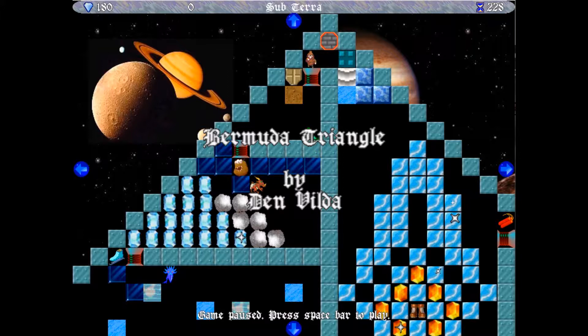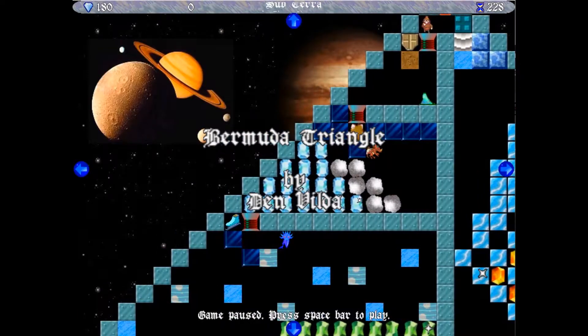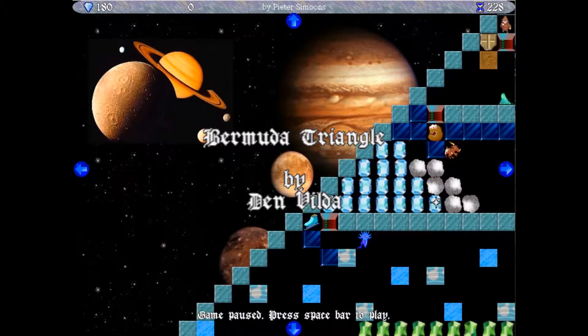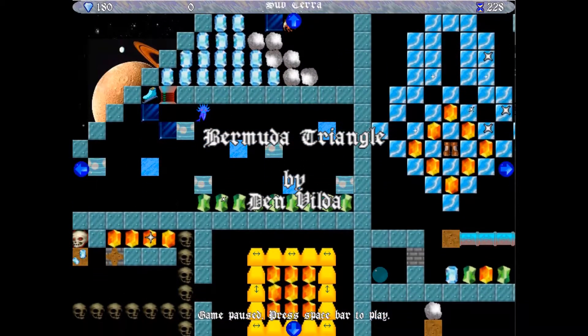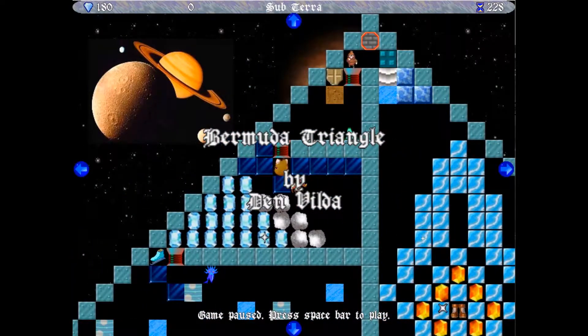Bermuda Triangle by Den Vilda. So, there's a bunch of rocks, gems, okay. Let's take a look at what's going on. There's gonna be a shield. We have to raise the Fire Drake and... Good God, that is some obvious photoshopping. If that was even photoshopped. I'm sorry, it's just so blatantly obvious. The clip stuff. I can't believe I didn't notice that as a kid.